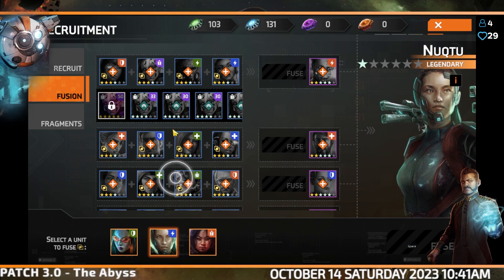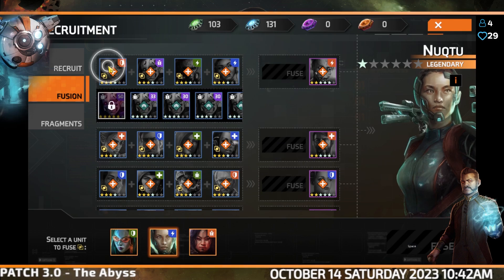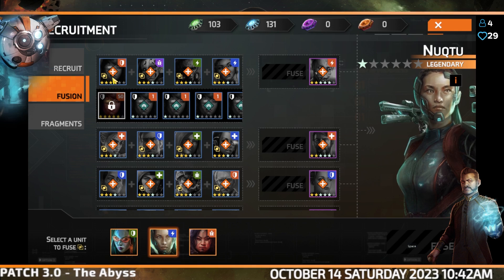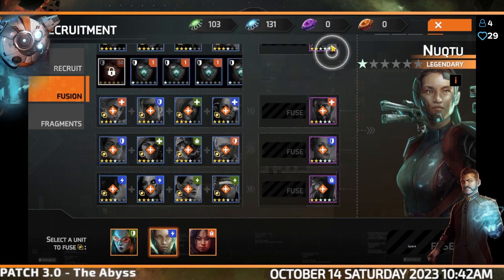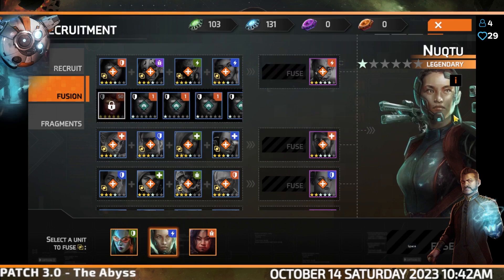I need to do a quick bit of prep so we'll do that in a bit more downtime. You need all of these rare units at their shown refit combined to make the one epic, then you need all of the epics at the shown refits combined to make the one legendary.